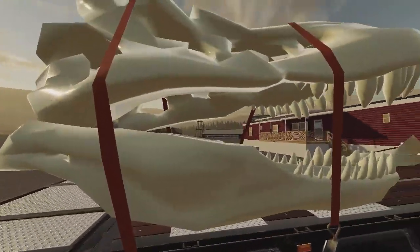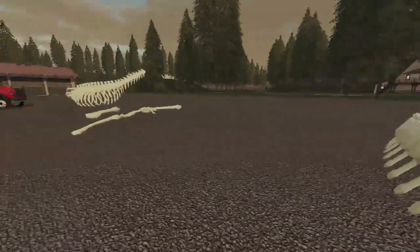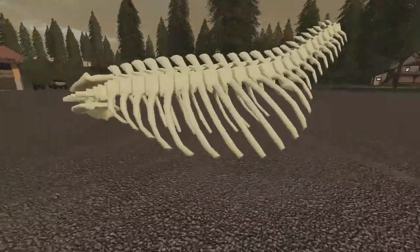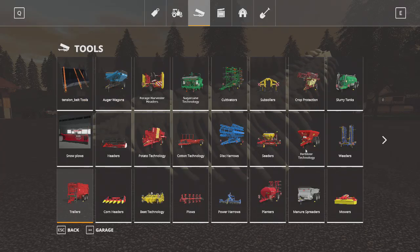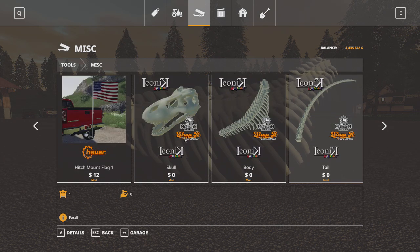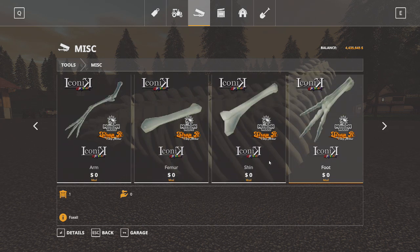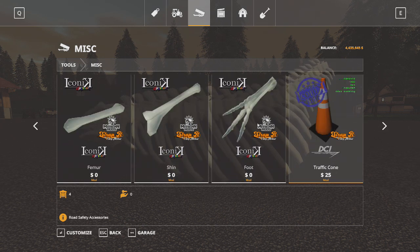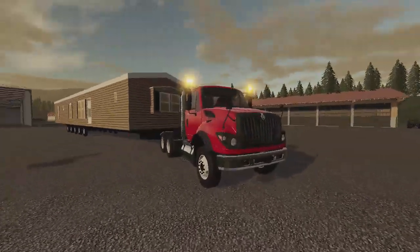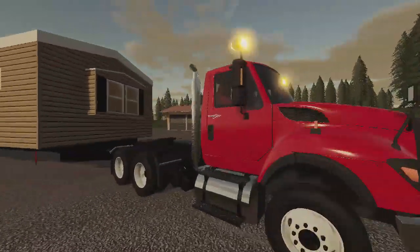We got the skull, we got the foot — I think this is the back femur — some more foot. Let's look at it here in the store. We have the skull, the body, the tail, the arm, the foot — looks good. We don't have anything else, we've already reviewed the wood metal farms stuff.